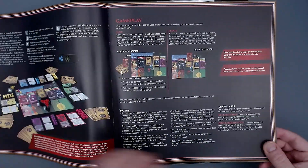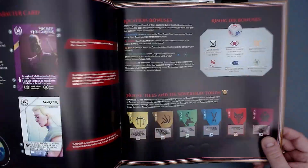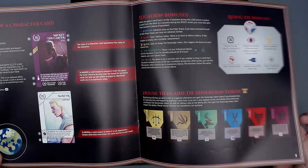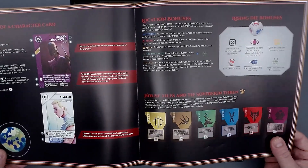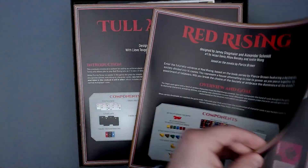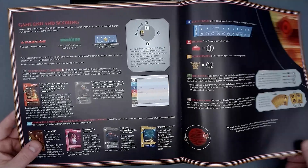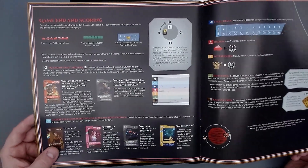And then here we have the gameplay. Lots of pictures, a lot of explanations, and the anatomy of the character card. The rulebook is laid out really well, and there's not a lot to it — that's already it. Wow. So this game is much simpler than I thought. I think the complexity is about between Parks and Wingspan, so like the lower medium complexity level. That is great. Maybe I will actually look at playing it today.